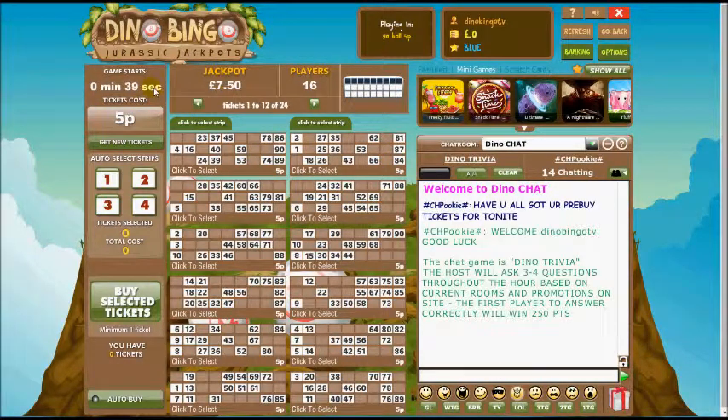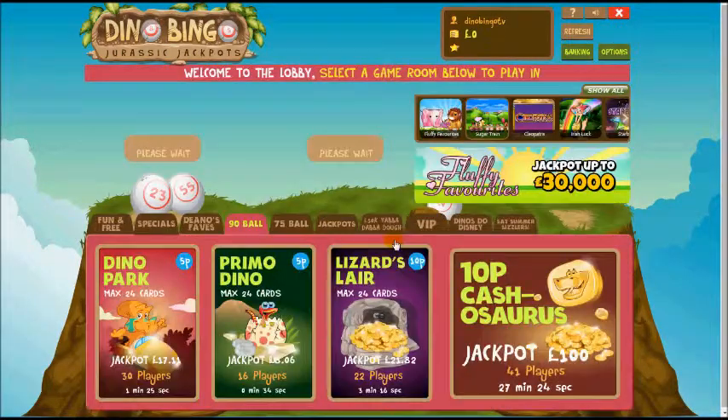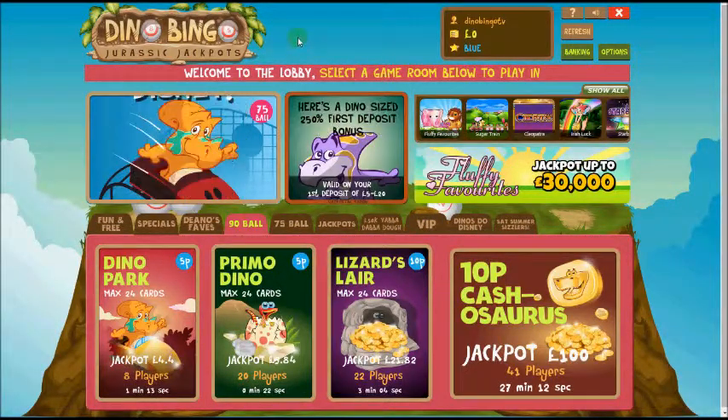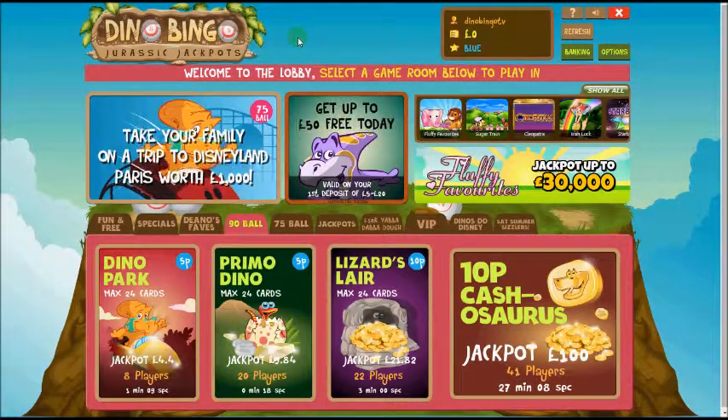Here's one of the rooms to choose from — this is where the game starts. It looks familiar because it's simply a Dragonfish website. You can choose all the different mini games and scratch card games up the top. You can go back to the games lobby to find a different room to play. That pretty much concludes this Dino Bingo review — thanks for watching from us here at TopOnlineBingo.tv.